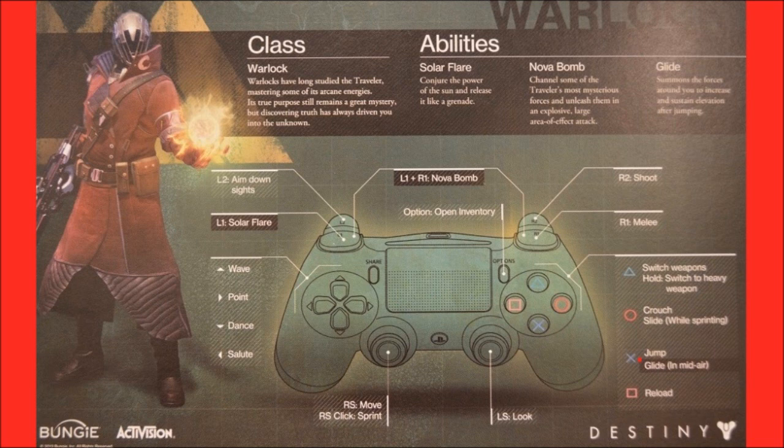Now here's something really cool — Destiny will allow you to use gestures. Up on the D-pad is to wave, right is to point, down is to dance — oh my god, could this be the new T-bagging? — left is to salute. Triangle button to switch weapons, hold triangle to quick switch to a heavy weapon, circle button to slide while sprinting, X to jump and press X again to glide in midair, and square is to reload.